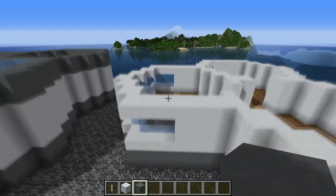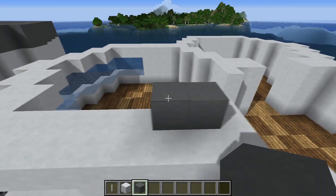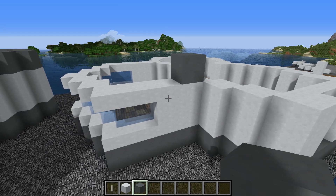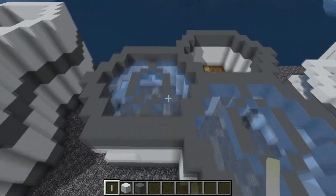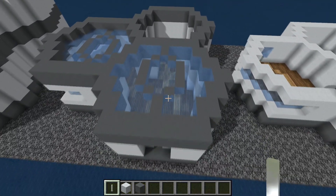Once that is done, you want to follow the outline of the white concrete and place a two-block-tall layer of cyan terracotta. When you have done that, your structure should look like this, which means you are now ready to place in the ceilings and roofs.